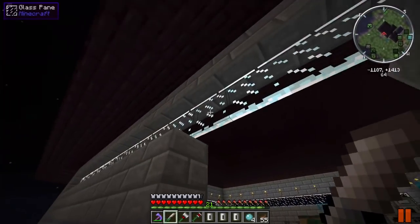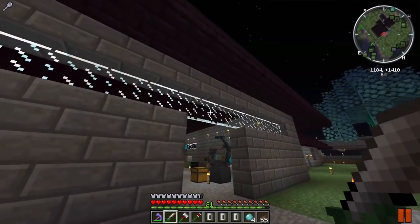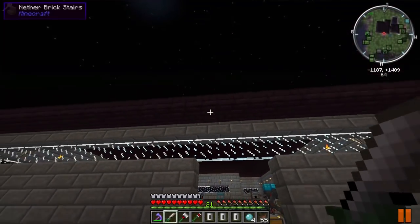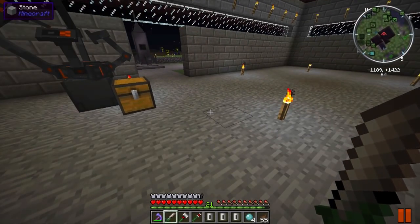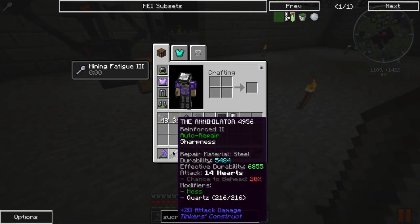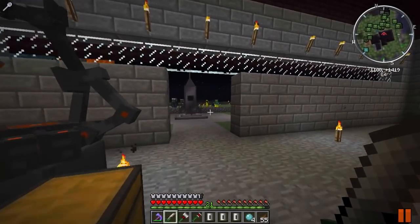Speaking of roof, we finally have a roof over our head. For the laboratory I decided to go with nether brick - I had a lot of netherrack, smelted it into nether bricks, made those into nether brick blocks, and turned those into nether brick stairs. The roof doesn't come to a point - it's only about four stair blocks and then half slabs, which prevent mobs from spawning on the roof.